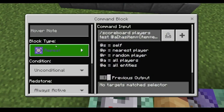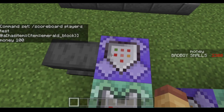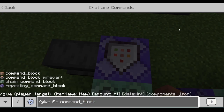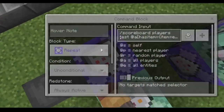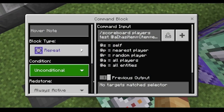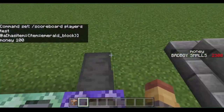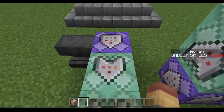You have to use a Repeat, Always Active command block. To get a command block, you do /give @s command_block. Make sure it's facing the same direction in each command block.